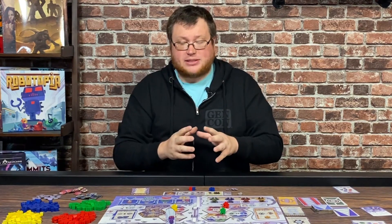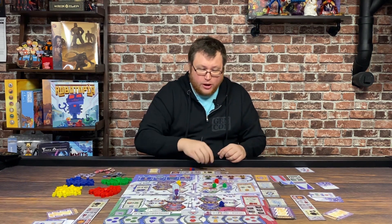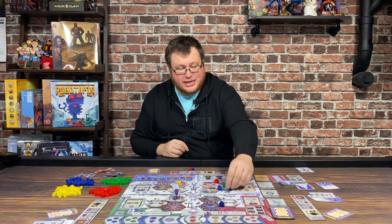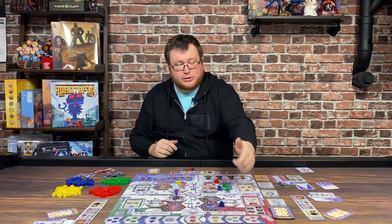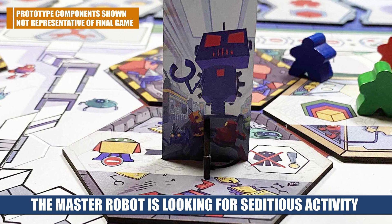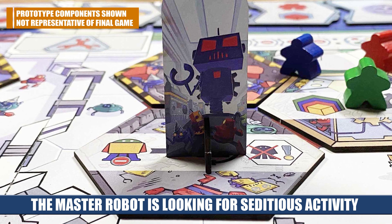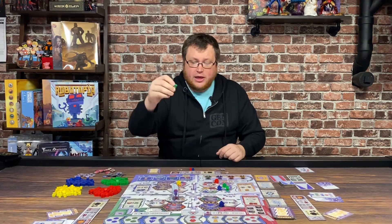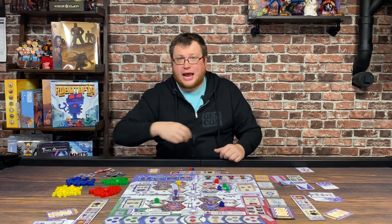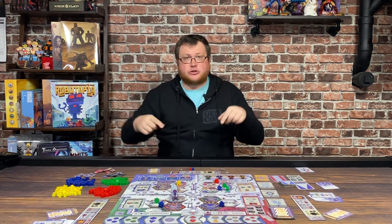There are two caveats. Number one is that these workers stay out there — once they're played, they're out. So you might get to a situation where you can't take the intersection that you want and have to take the space between two tiles instead because the intersection's already blocked. The other thing you can't do is go where the master robot is — he's keeping an eye on you. You cannot place in any space that's adjacent to him, including the corners or even the space itself. You can place on spaces he's not actively touching, or intersections in the same zone. He pretty much just blocks off that space and all lines around that space.